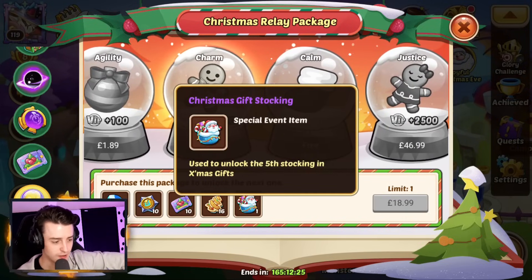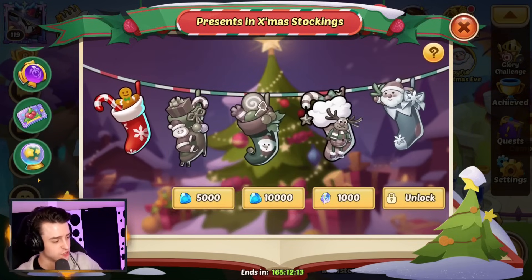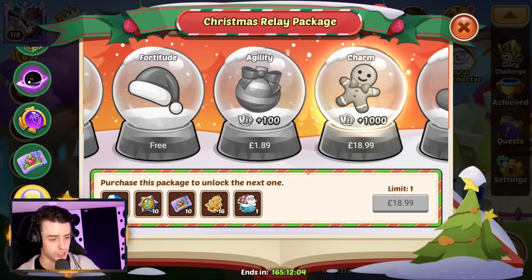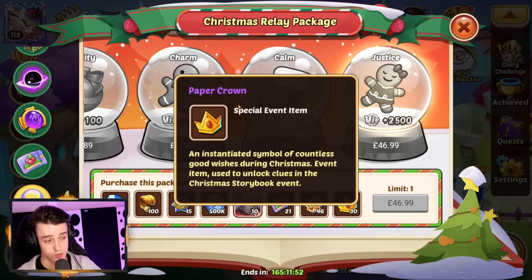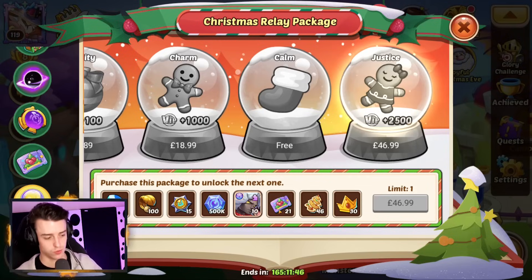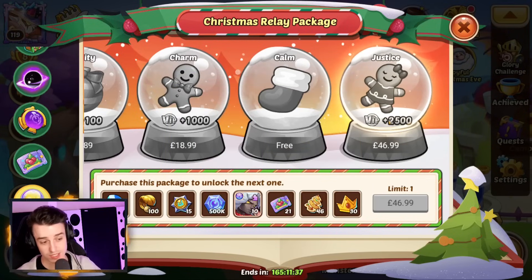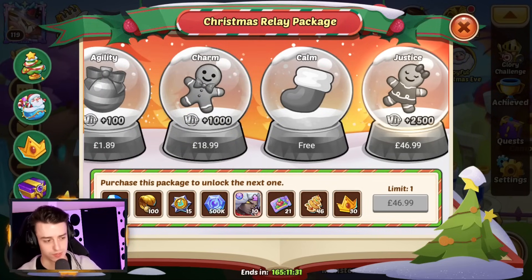The Christmas stocking also becomes available through the relay, getting you more Christmas biscuits, scrolls, and contract story gems — it all adds up to an absolutely incredible pile of rewards. The total for this is $93. I would definitely consider pushing at least up to the stocking. There's also a $50 package at the end getting you 30 paper crowns, 46 more Christmas biscuits, 21 Charm Treasure coupons, a skin for the new hero with control immunity, attack, and speed — plus half a million stellar shards, causes of transcendence, relics, and gems. If you're a spender, I would strongly encourage you to grab it, as it will massively help your account.